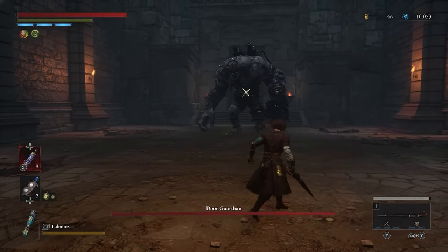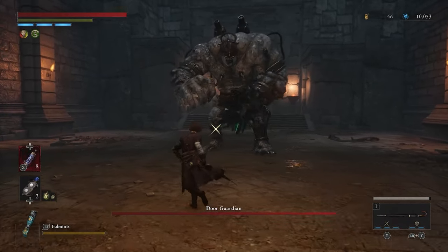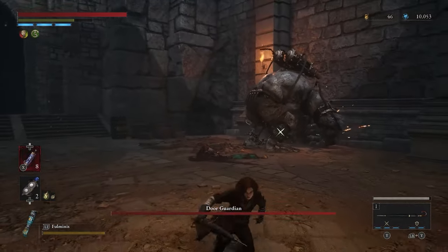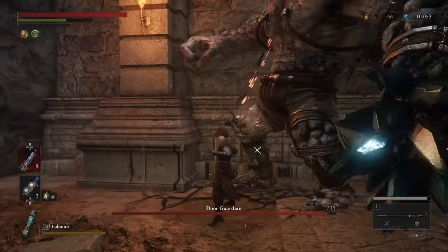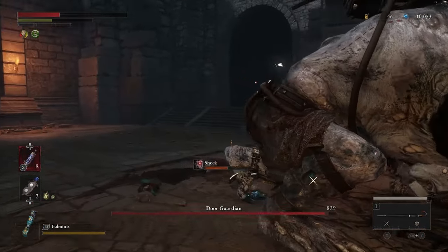Number 3: Door Guardian. You gotta stab this thing's feet until you get the opportunity to stab him properly. The way he jumps around can be a problem but you can deal with it.